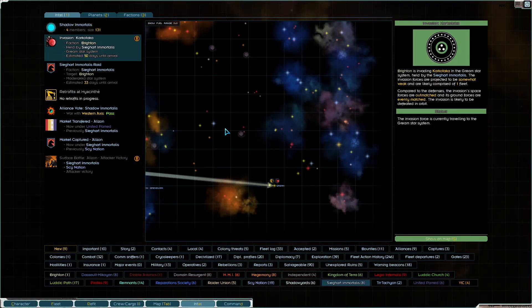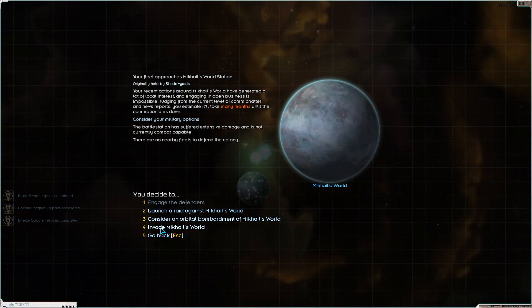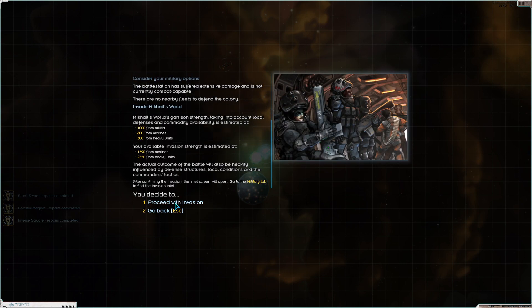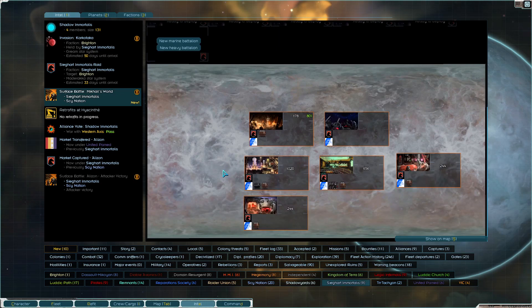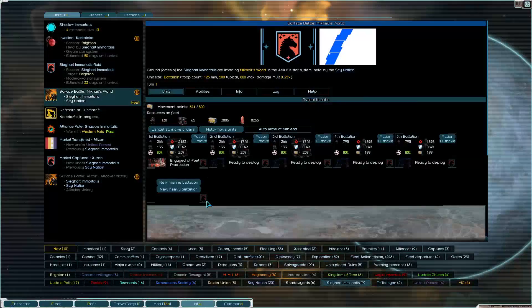We have McCall's World that I am just going to very briefly start the invasion for. Consider military options. First off, let's look at the colony info - their defenses are 210 now and all of their shit's disabled. We're just going to invade. They have pretty good strength. So let's go ahead and look back here - this is why we got more shit. We have people over here that I can just deploy all over the place.